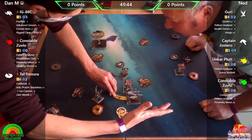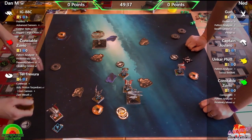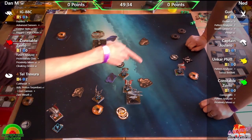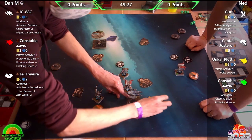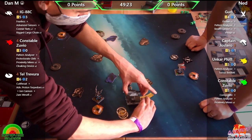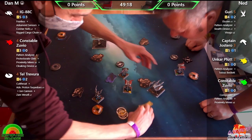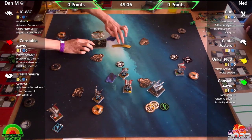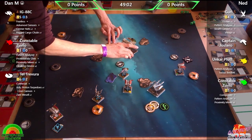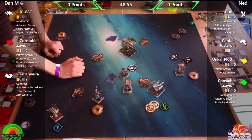Medium base ships are very lopsided, especially after being tractored. Despite being rotated into an awkward position, the pilot manages to fit the ship into a more ideal spot — impressive maneuvering. After the tractor reposition, the ship finds a better angle than would have been possible if it had just been tracked straight off the bump.